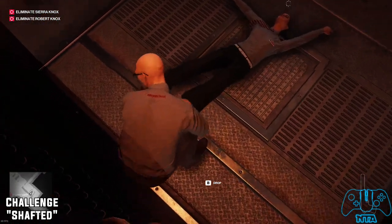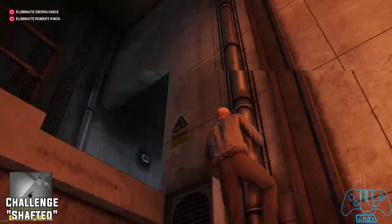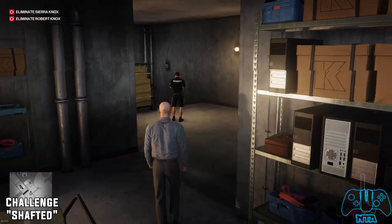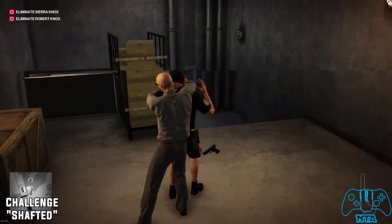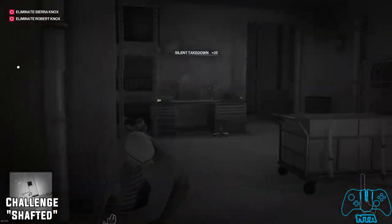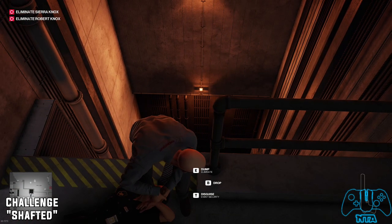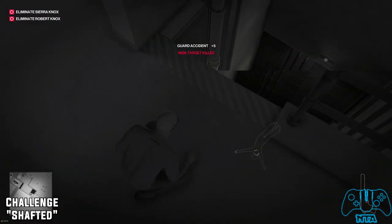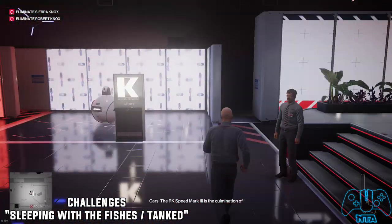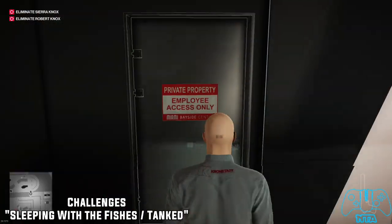Subdue the lady — don't kill her just yet — and drag her into the elevator shaft. Now we're going to find another person to kill. Subdue that guy too — don't kill him — because if we kill him it won't count towards anything. You need this person to be at the bottom. Casually kick him off into the shaft. It was still alive at the bottom, so I'm not sure why it didn't work with one person but worked with two.